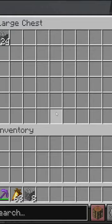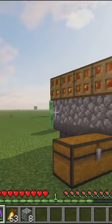This cobblestone generator can be scaled up by adding more lava and more hoppers. A unit that can generate four cobblestone is about perfect for an Efficiency V pickaxe.